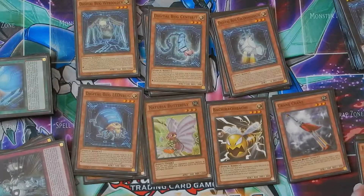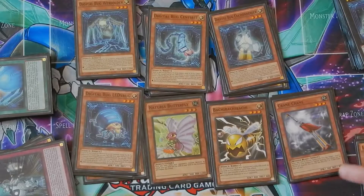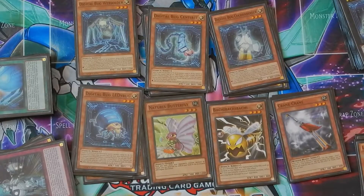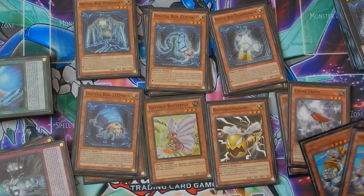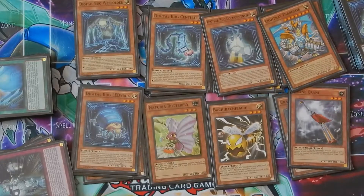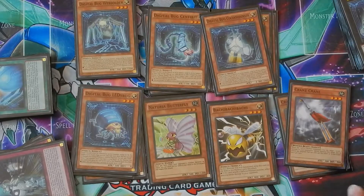Crane Crane is kind of like Cocoon Denser — it can special summon any level-three from your graveyard when it's summoned. Its effects are negated, but that's okay because when you Xyz summon, the Xyz monster still gets the effect. So if you Crane Crane into a Web Soldier, you'd still flip all their monsters to defense position and change their defense to zero — super powerful. Light Ray Diabolos can set up some cool combos, get rid of set cards, and can be special summoned from hand just by having light monsters in the graveyard, which every single one of your monsters qualifies for except two.